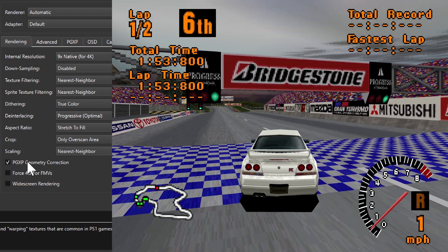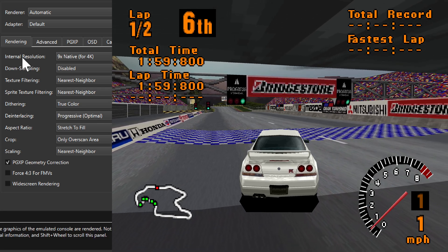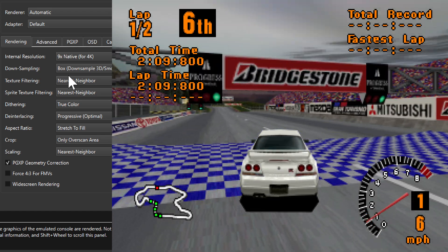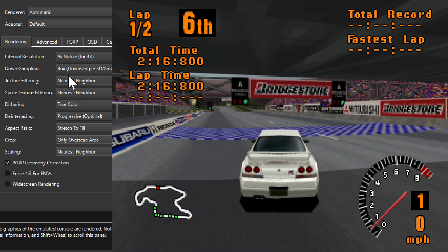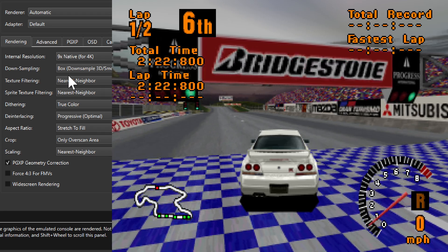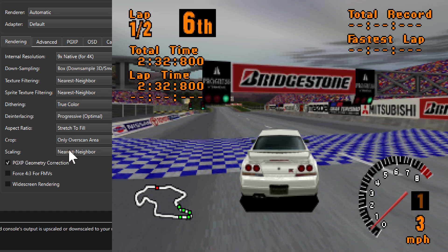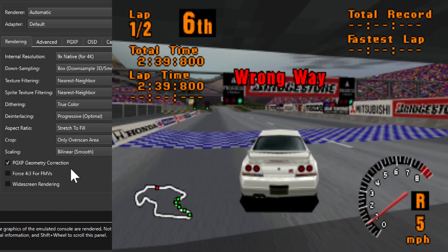Let's try some other settings — specifically downsampling. If we turn that on, we get a noticeably different look. The internal resolution is still 4K but it's downsampled to native resolution, so you get this pixelated look but it looks a lot smoother. Let's also change nearest neighbor scaling to bilinear smooth — that works a bit better.